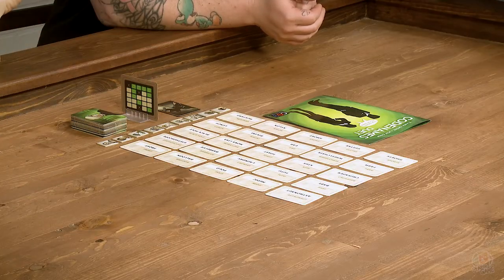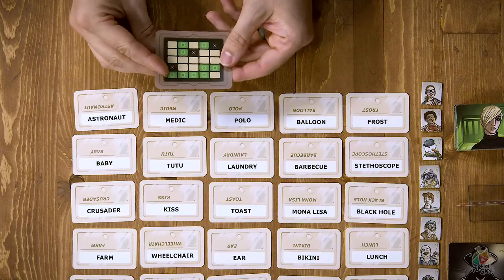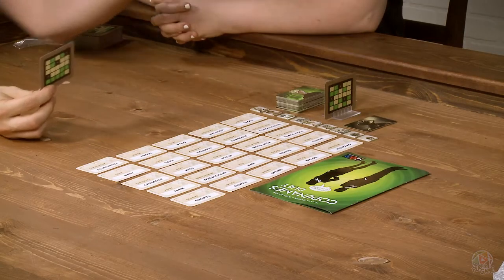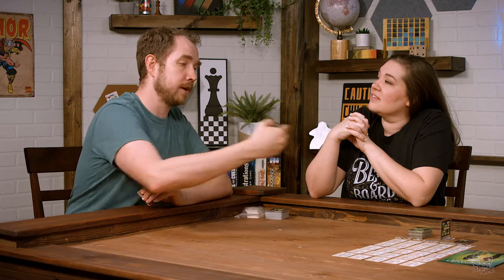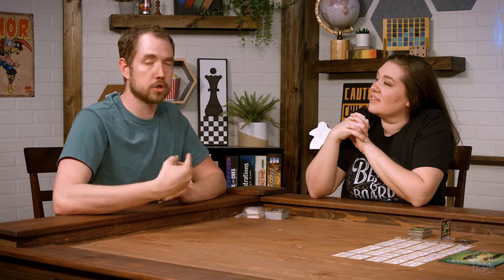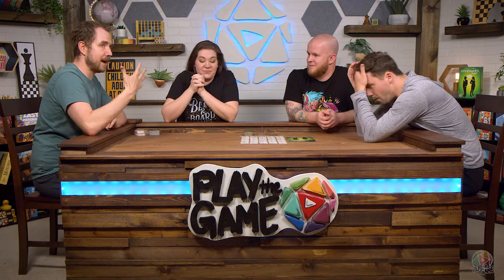So Codenames Duet is cooperative. Instead of one spy trying to get our teams to different agents, we have a card that's two-sided — red and green — leading both sides to their agents that they're trying to give the other side clues for. There are three spies on each side, one of those is the same. There are also nine words on each side that are green that we're trying to give clues for, and three of those cross over. Total, as a collective group, we are trying to find the 15 agents and avoid the five spies on the table.